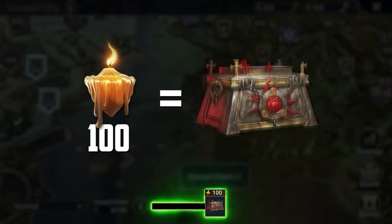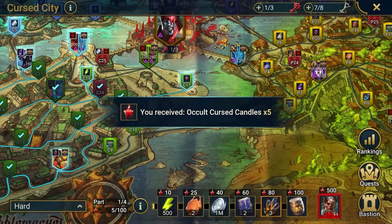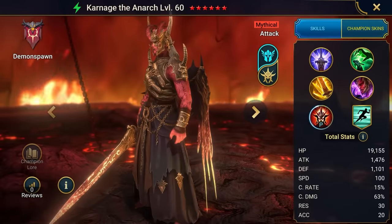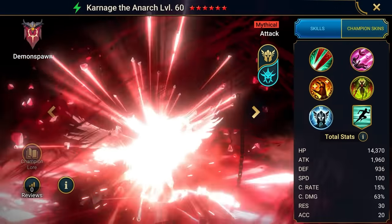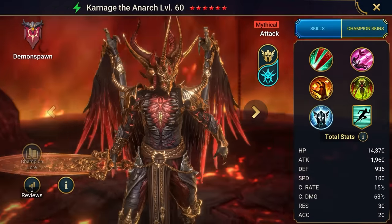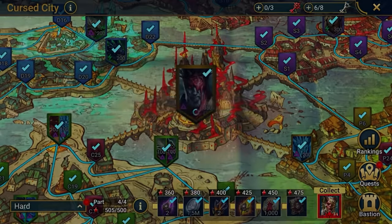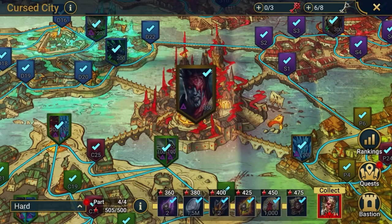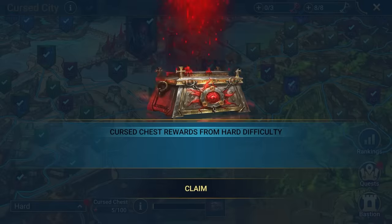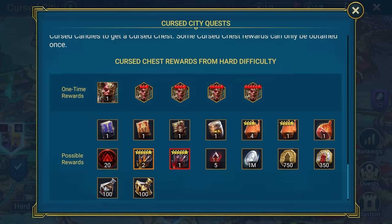Collect enough candles and you can earn rewards. Clearing stages on Hard difficulty will grant you Occult Cursed Candles, as well as access to a unique chain of one-time rewards, including a mythical champion: Carnage the Anarch. This ancient demon spawn is a living avatar of Chaos and is responsible for the evil plaguing Cintranos, so he'll bring some serious firepower to your champion collection. You'll need a couple of successful visits through Cintranos to get enough Occult Cursed Candles to acquire Carnage, so be sure to check in daily and use those Cursed City keys. Even after you've claimed all the one-time rewards, completing Cursed City quests will give you Cursed Chests, which contain a variety of useful treasures, including mythical skill tomes and souls to awaken Carnage.